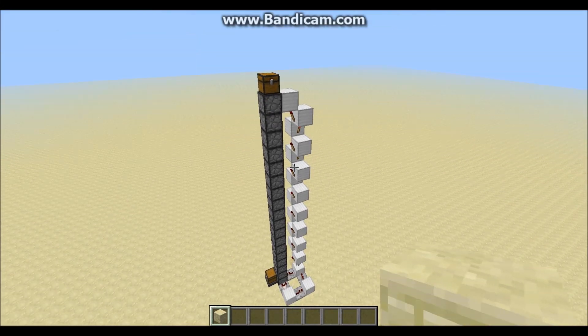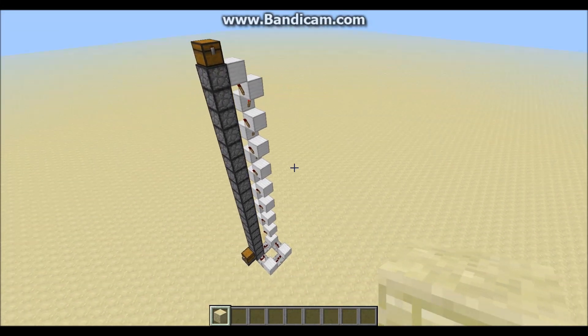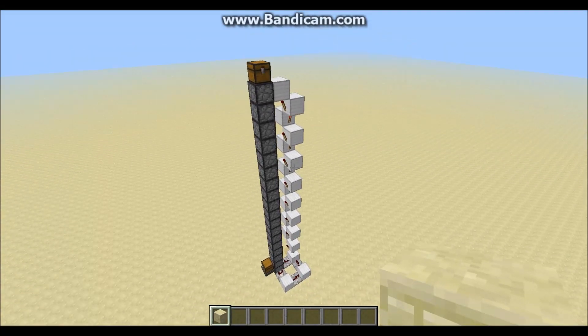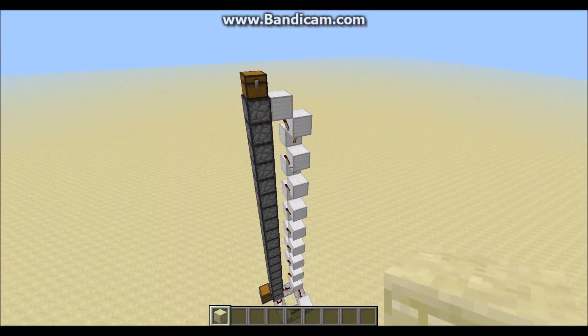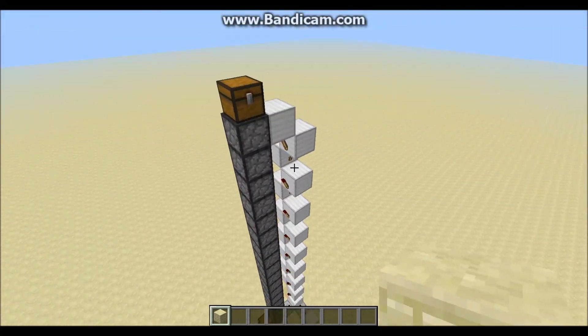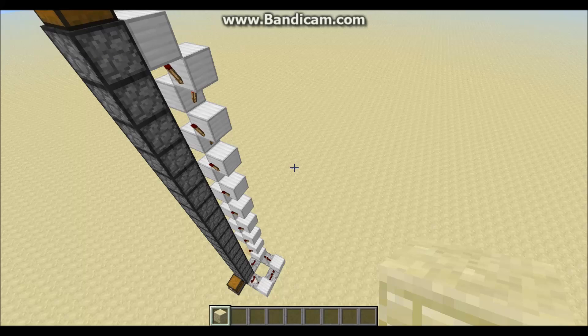Hey people, what's going on? Drake here, bringing you another Minecraft tutorial. In today's episode, we're taking a look at a 100% efficient, compact, future-proof, and resource-light dropper elevator. And it's also completely silent, which to me is amazing.